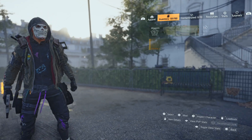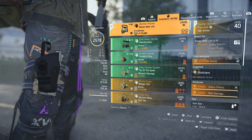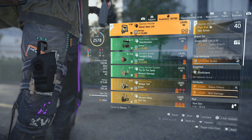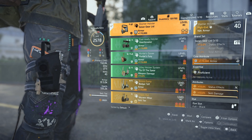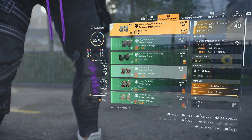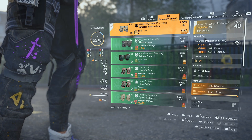For the holster I am running a Golden Gear holster. With the Technician class you're allowed to run one blue or red piece because you get that free skill tier and always hit six skill tier. On the Golden Gear you can roll armor, and it has status effects and skill damage.